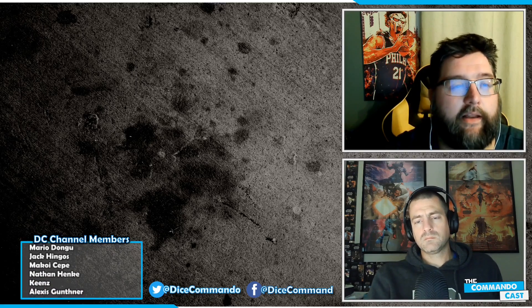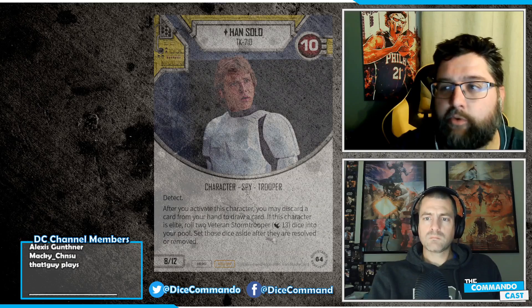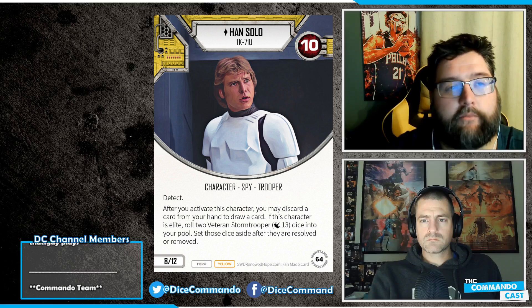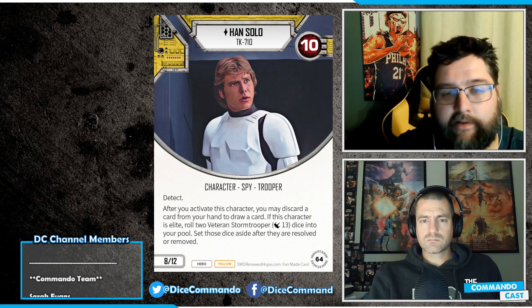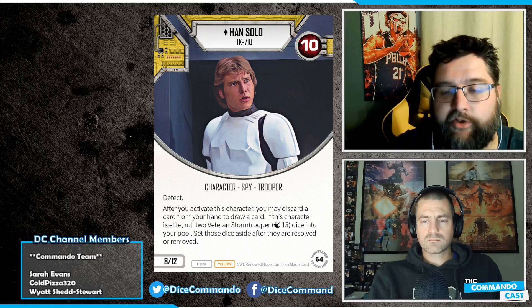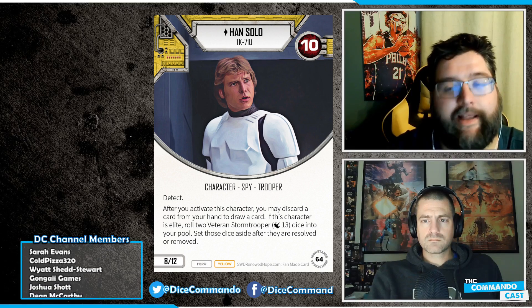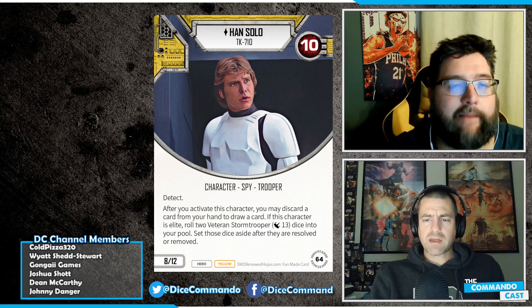An example would be — a lot of them are plots. The Extremist Campaign plot, the Inquisitorious plot — things like that don't function. There are characters that really only do something if you have them elite, like the Han Solo that rolls in Stormtrooper dice. He only really functions elite, so I took him out because he was just typically a dead card. When you can only have so many cards to pull from, I wanted to cut down on how many cards were dead on arrival.